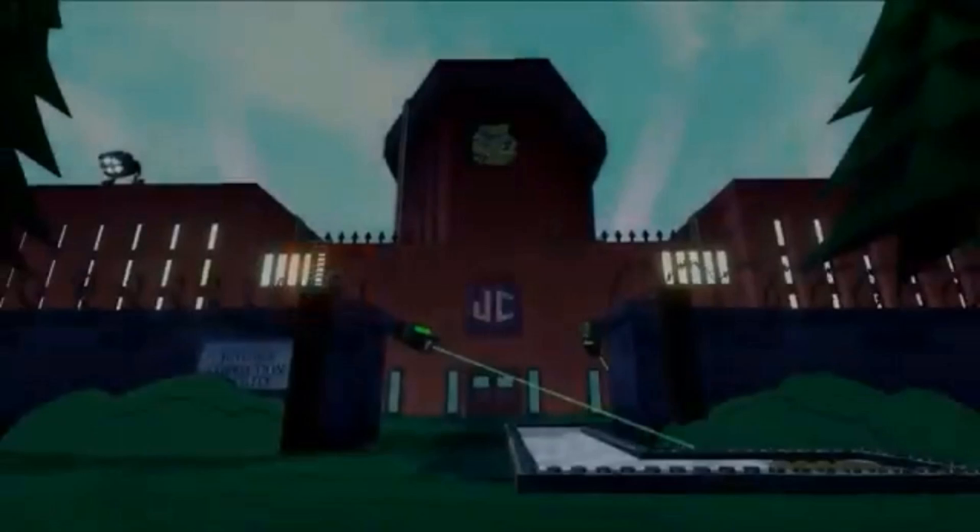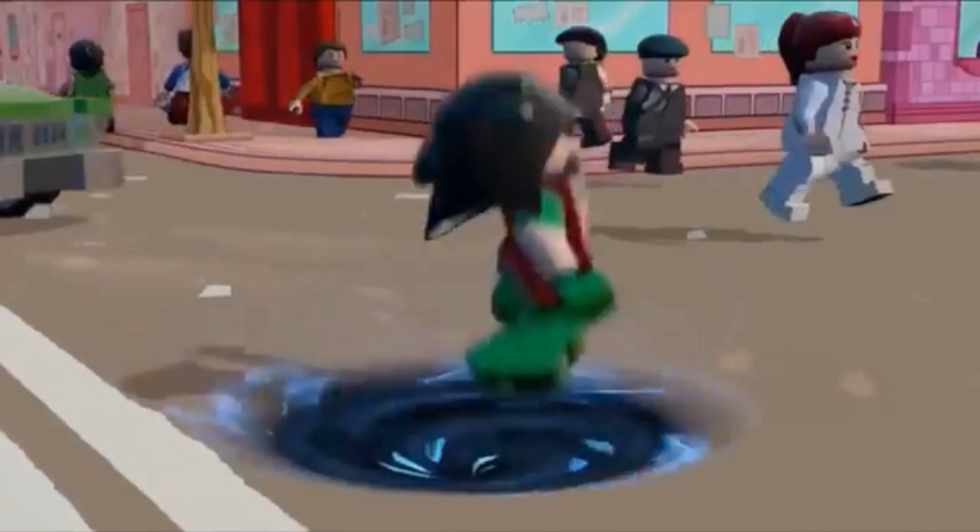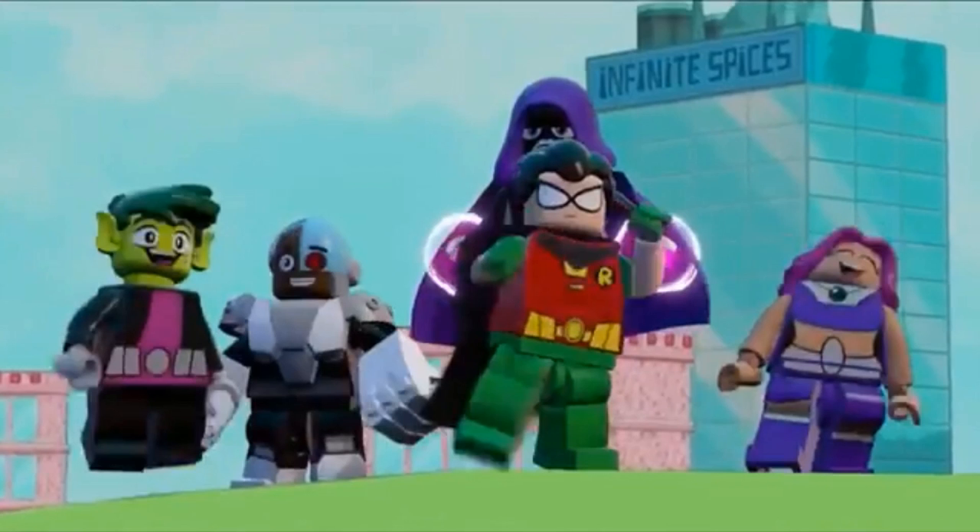To start with the Teen Titans Go trailer, you first get this awesome shot of Jump City jail or asylum, whatever you want to call it, and this looks pretty cool. I'm actually happy that it's in Lego Dimensions — it seems to be a space where you could move a block and maybe get a gold brick. There are also some stealth sensors. In the next scene, we see Robin popping out of a dimensional portal, and then he assembles all the Titans, and we get to see all of them come together.